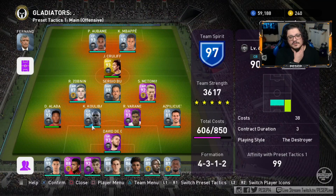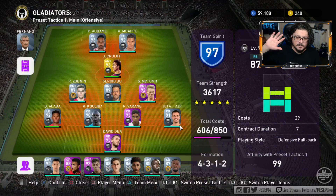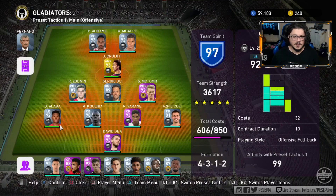The next video may be 3-5-2 — I'll leave that one and see what you guys want. We've done 4-3-3 with three CFs, we've done 4-3-2-2, and now the diamond. Comment down below what squad builder you want to see next — 3-5-2 or other formations that are effective in the game right now.